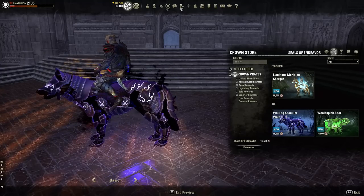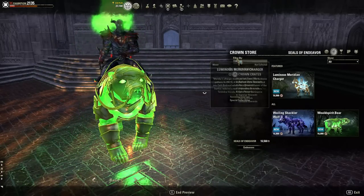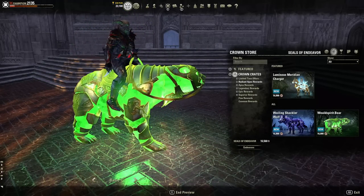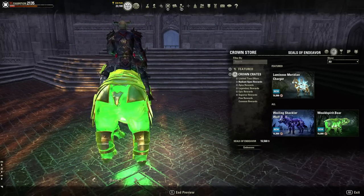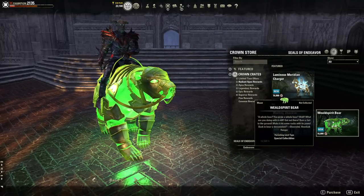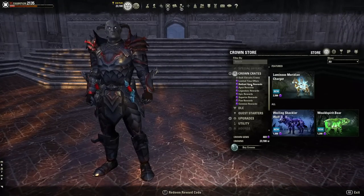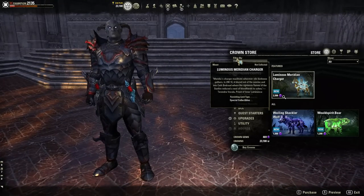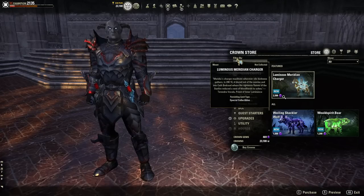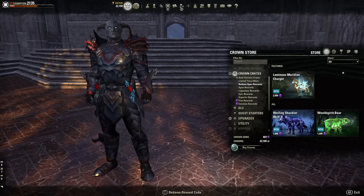This bear here is probably going to be mandatory for you Warden fans out there that just love your bears. So all three Radiant Apex mounts are 16,000 seals of endeavors each. Coming over to the store, the Radiant Apex is 2,500 gems. The other two are 1,600 and 1,200 gems.